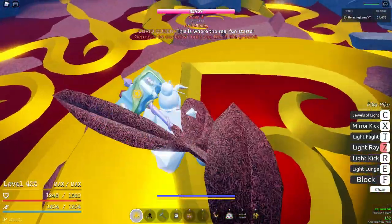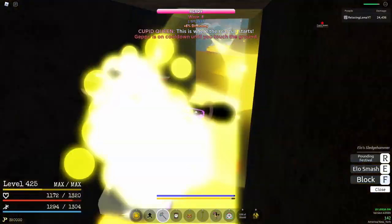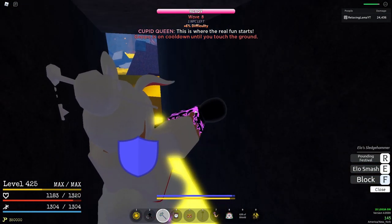Once you get her to half health, just run around until she teleports. After she's done teleporting, run into this little corner over here, block all her hits, and as soon as she's done, ultimate her right in the corner.